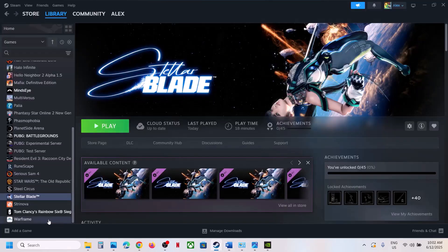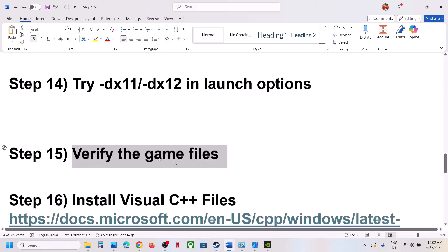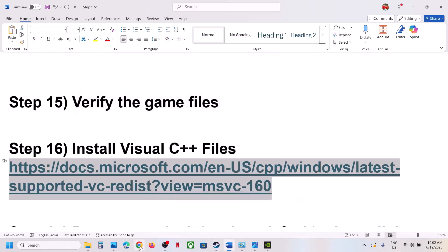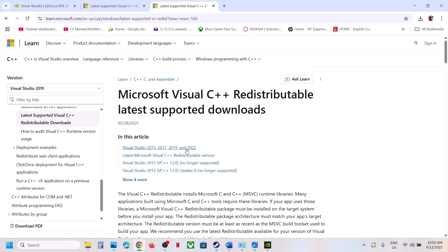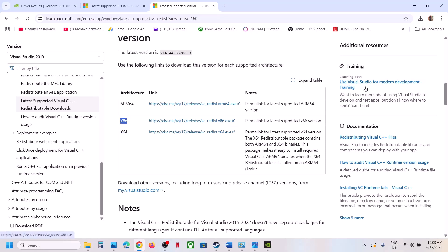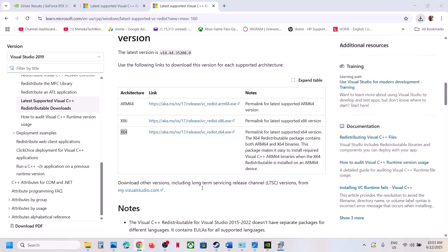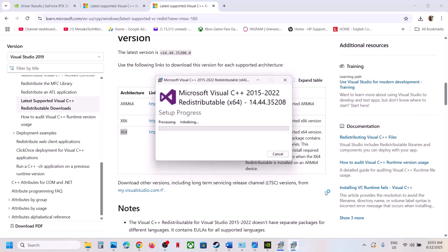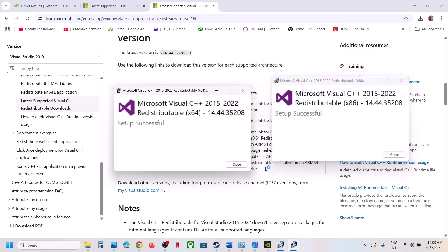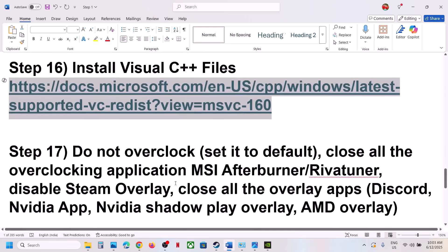The next step is to verify the game files. Go to Steam, right-click the game, select Properties, go to the Installed Files tab, and click Verify Integrity of Game Files. Once verification is 100% complete, launch the game and check. If still not working, install the Visual C++ redistributable. Copy the link from the video description, open it in a browser, and download both the x86 and x64 Visual Studio files. Run each EXE — if you see a Repair option click Repair, otherwise click Install. Restart your computer after this — a restart is a must — then launch the game.